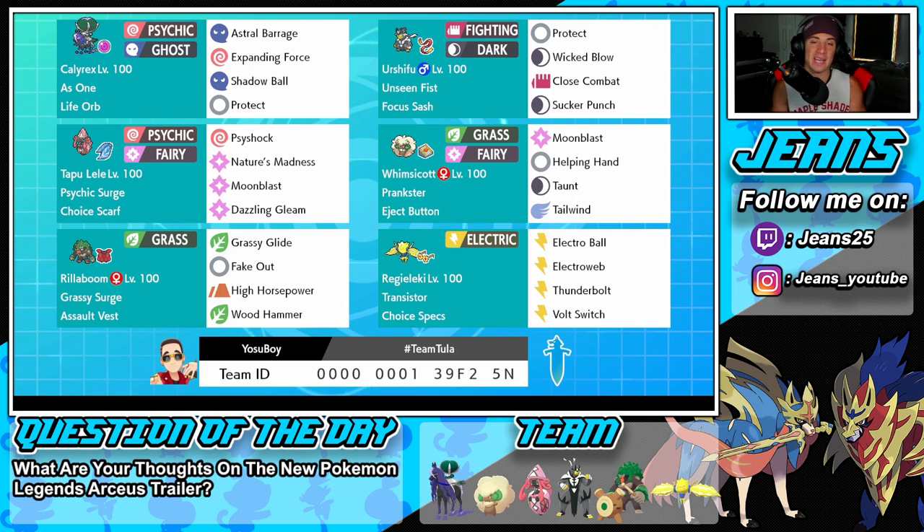Right next to him we got Urshifu, one of my favorite back-end Pokemon in the whole game. Every time I bring him in the back he's usually picking up a KO and clutching out for the team. Unseen Fist so he can hit through Protect, Focus Sash so he doesn't get one-tapped. Moves are Wicked Blow, Close Combat for STAB, Sucker Punch for first-turn priority, and Protect as his last move.